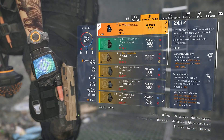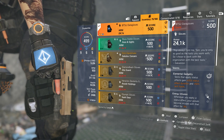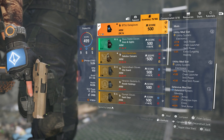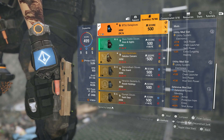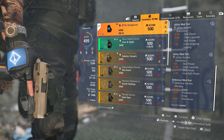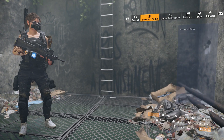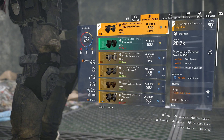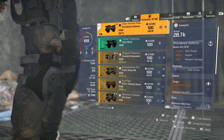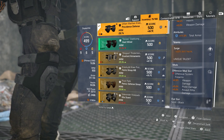Moving on to the BTSU gloves — the stats don't matter because exotics drop fully modded out. It has two yellow mod slots; I have Chem Launcher skill power in both, plus a blue mod giving percent armor and flat armor. Then I have Providence knee pads with 11.5% total armor and Surge. This is pretty much the one piece I'd say is perfectly rolled — I wouldn't really change anything here. And then I have one final AR damage mod there.